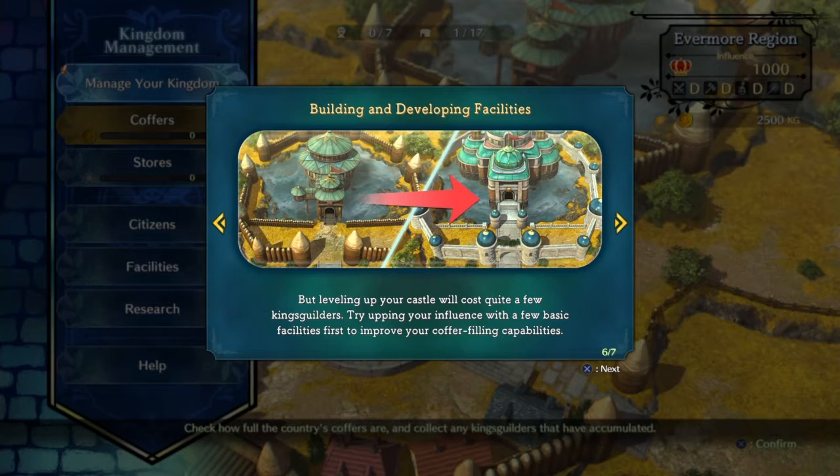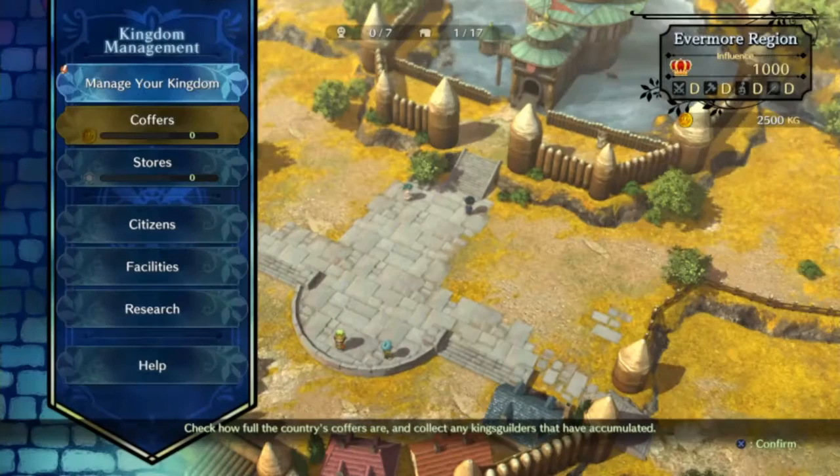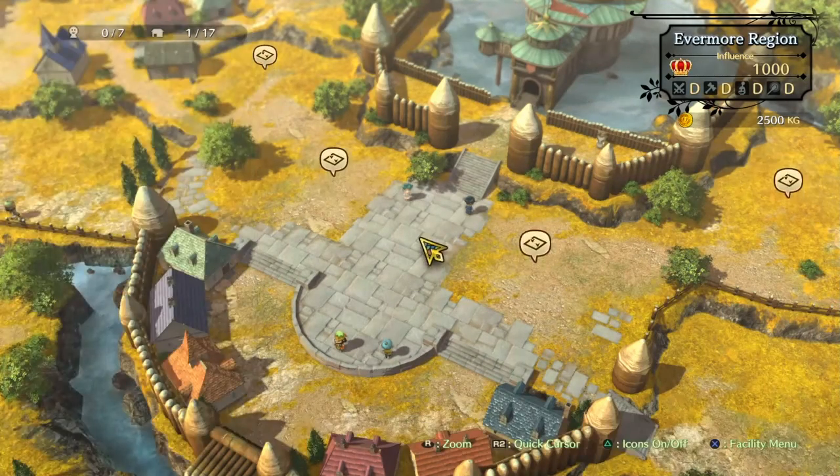To up the influence, try improving your capability first. The first thing you'll need to do is manage your kingdom to build buildings. Every time we upgrade the castle, that upgrades the amount of money we can hold in total.